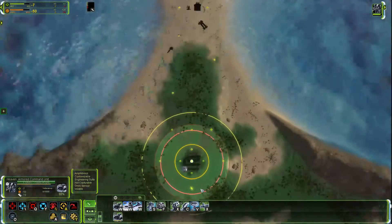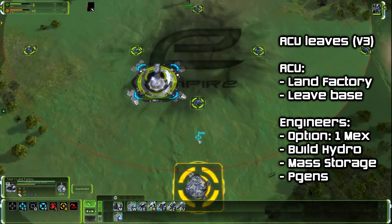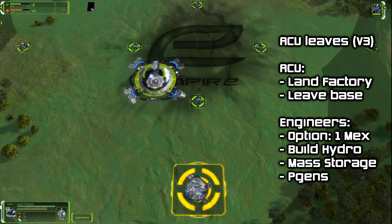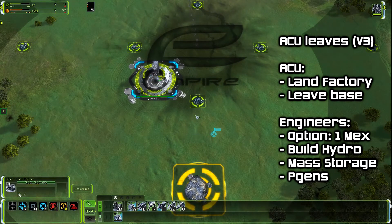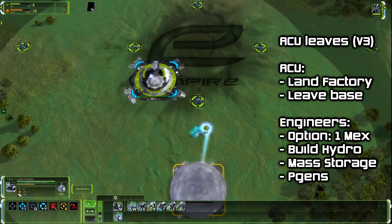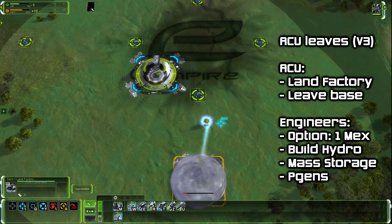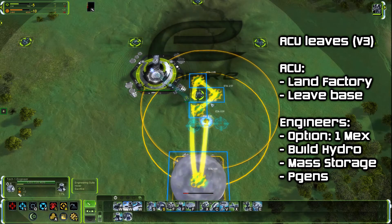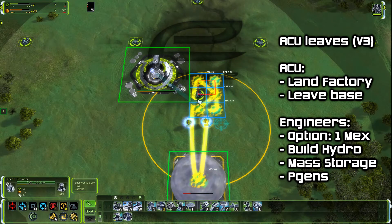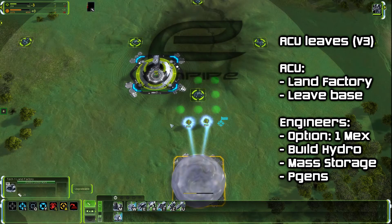In some cases you may even want to skip the three mechs your engineers build and instead only build one or none. Consider doing this whenever the mass is so close and abundant that the income generated by mechs before the hydro is not needed. Building exactly one mech before the hydro may let you upgrade it fast if there is really a lot of mass.